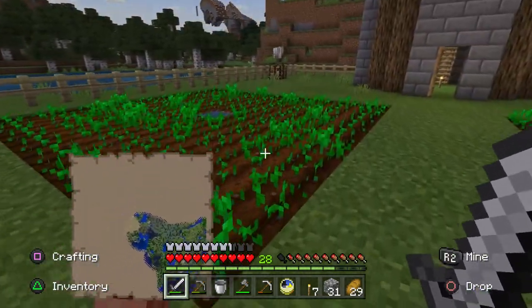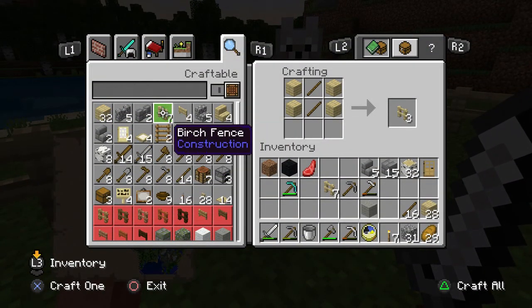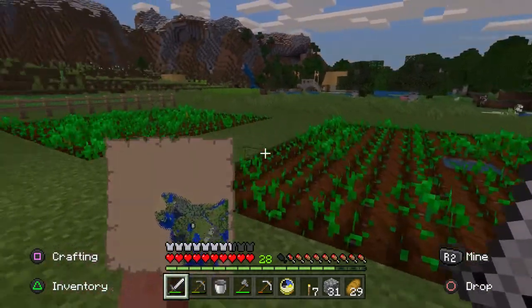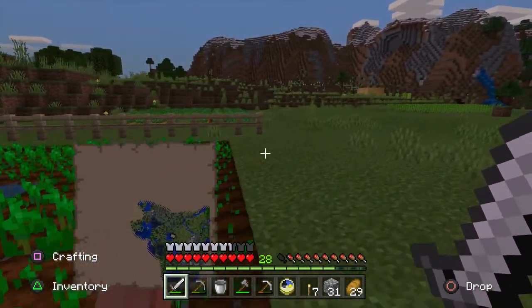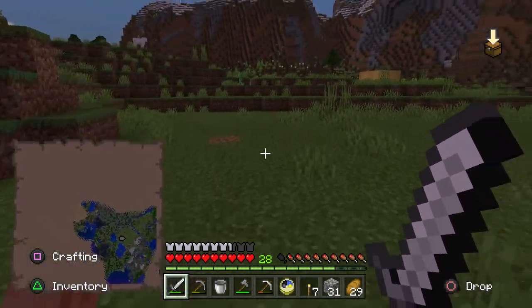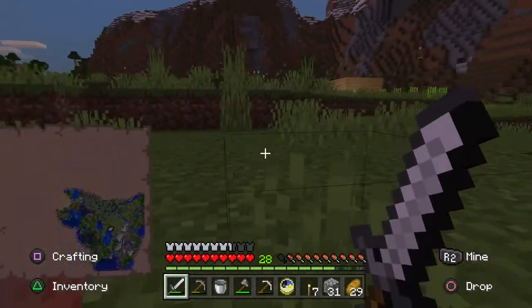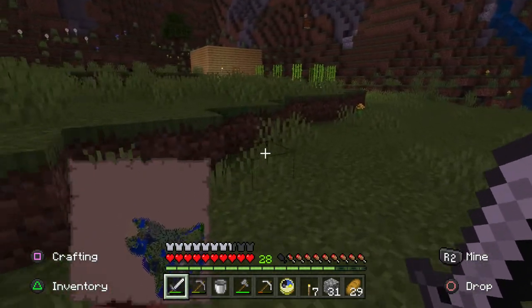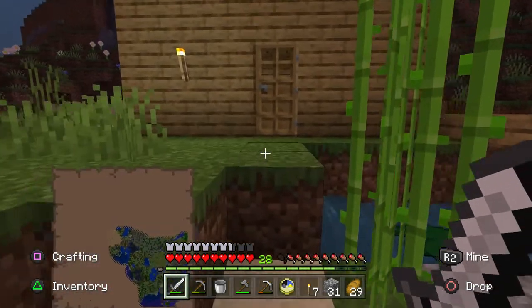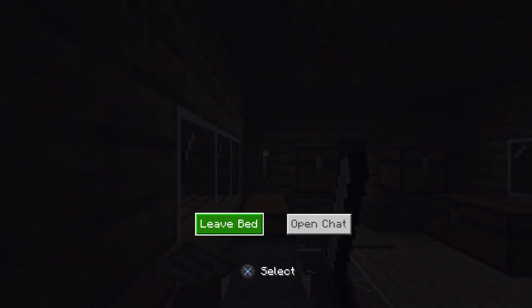We need to finish off this wheat farm at some point — we shouldn't leave that open in case any mobs get in there. Let's go back to sleep and come out tomorrow. We'll put some fences down and then see if we can get a bit of a sheep farm going.